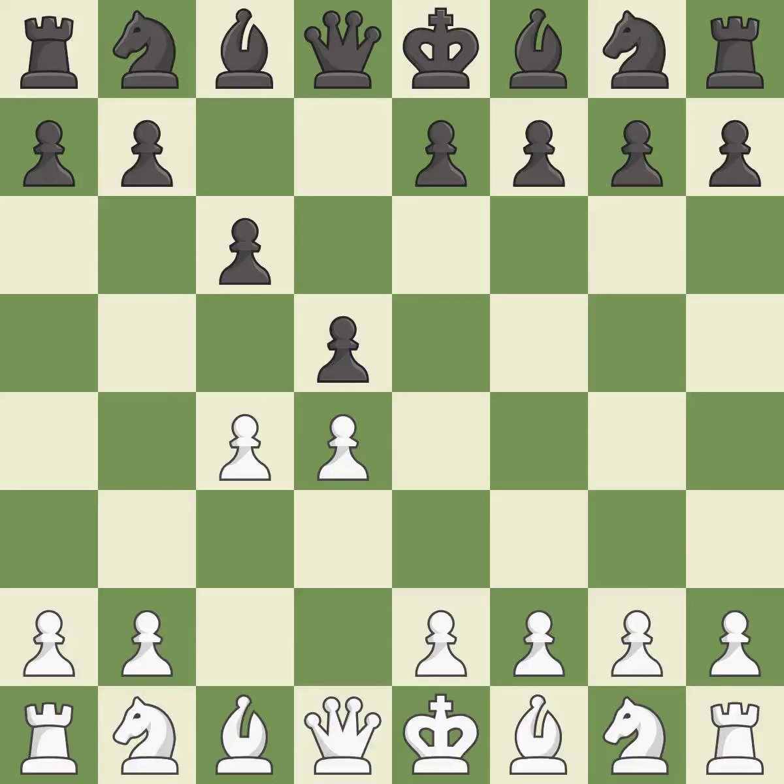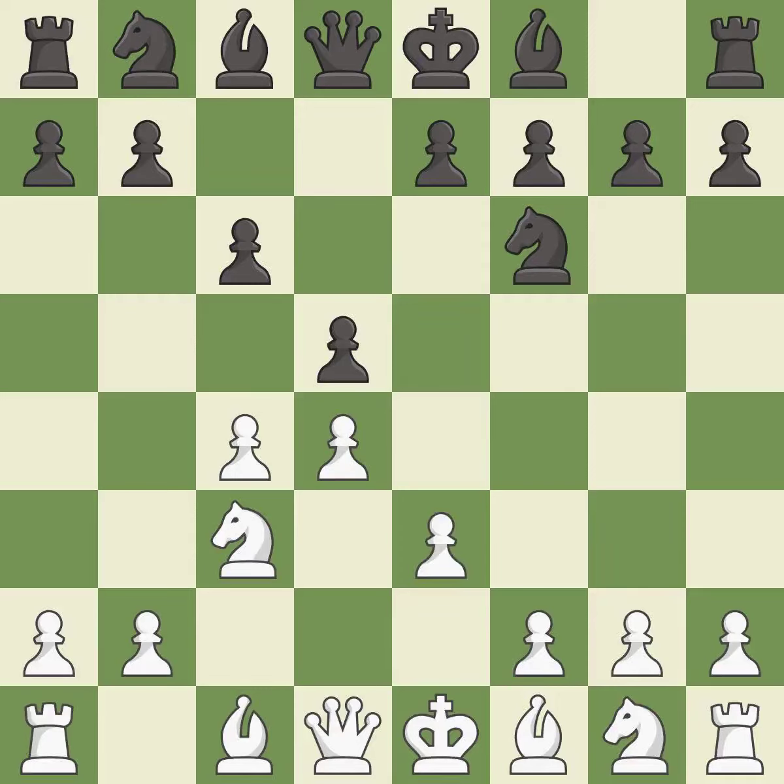In the Slav Defense, c6 supports the d5 pawn. Nc3 attacks the d5 square and starts the fight for the e4 square, activating a knight by developing it off of its starting square. This defends a pawn that was under attack and had no defenders, and prepares the bishop for development.